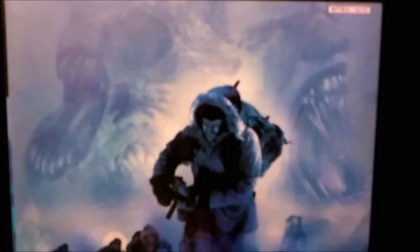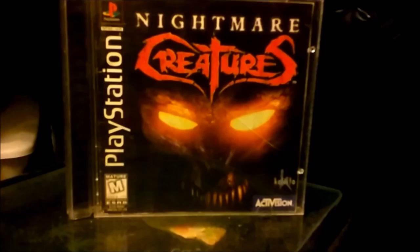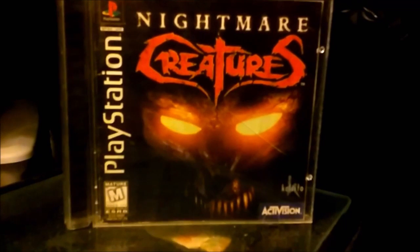Number 6: The Thing. The cover really isn't that creepy — it's more about what the Thing is. In the background you can see one of your comrades sort of turning into the Thing, and with the game you never quite know if your friend is really your friend or if it really is the Thing. So with that in mind, it makes the cover pretty unsettling.